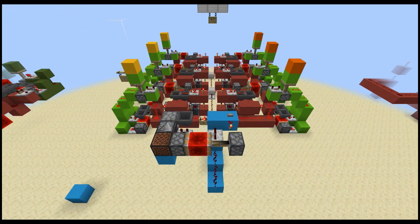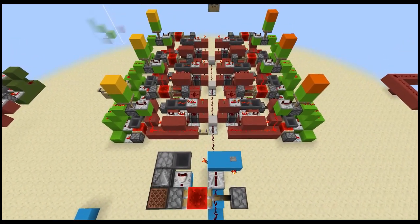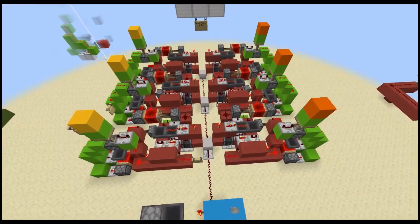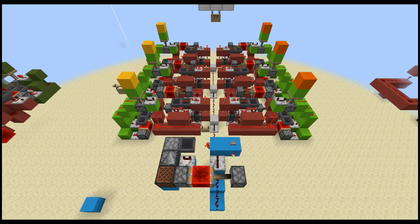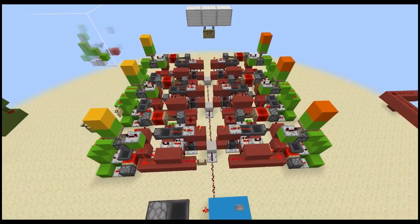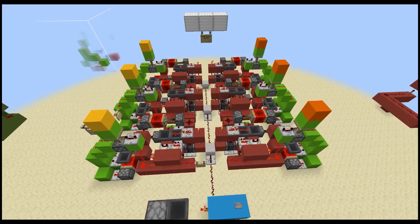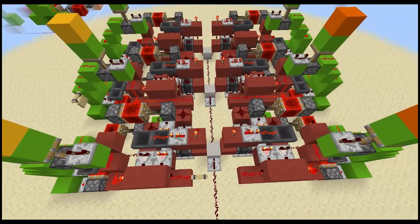Hey folks, this is the tutorial for the brain for the Morsey adjustable multi-floor elevator. The brain ended up not working from 1.9 on because of piston timings, but I was able to get it working so that elevator can be built. I'll provide a link in the description so you can go ahead and build it. It's a fabulous build — it's an older elevator but a really cool design, as are all his designs.